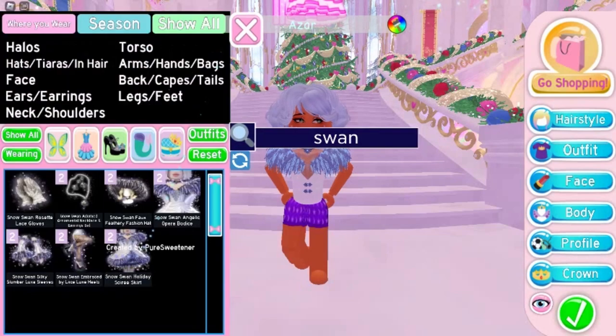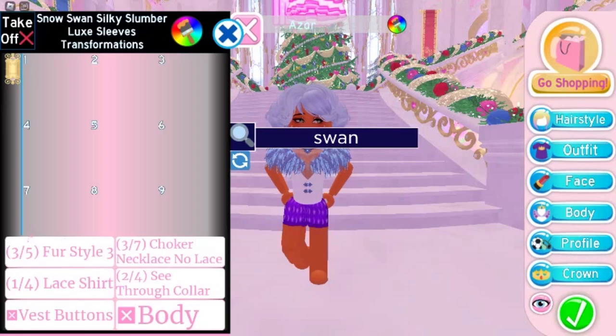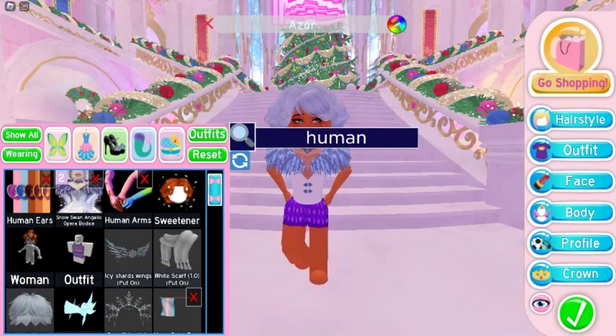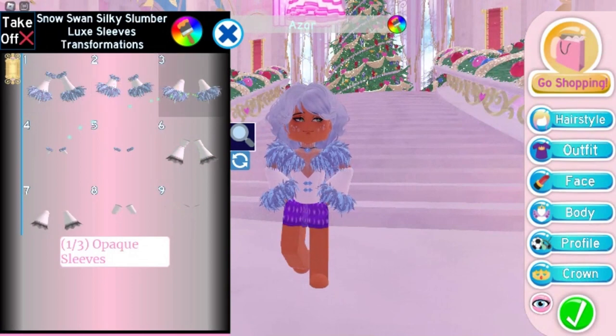There are only two toggles but it looks like each toggle has a bunch of options. Here's what the toggles look like without the advanced options. Here are the toggles for the skirt — it looks nice but it won't go with my outfits. Time to put on the human arms for the sleeves. Here are the new sleeves and all the toggles without the advanced options.